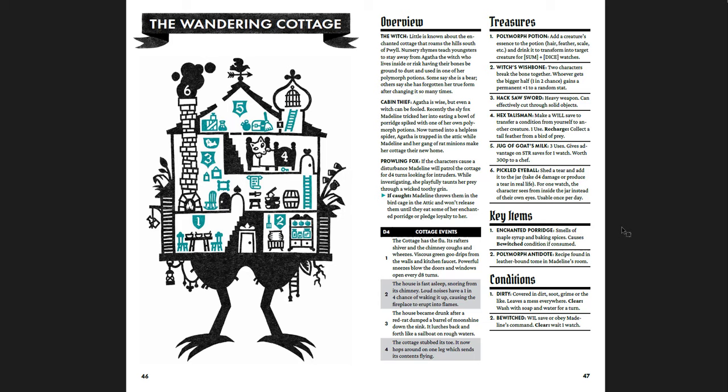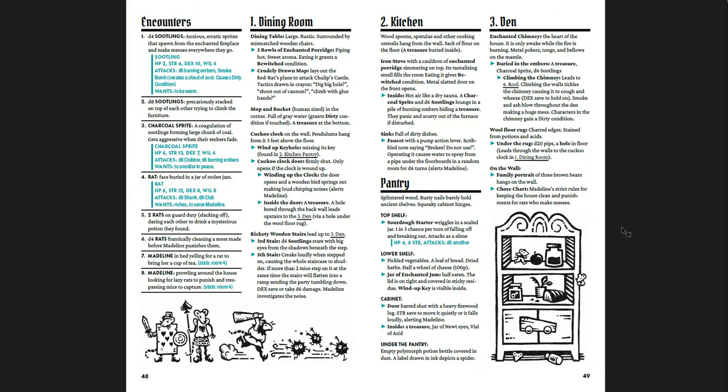The Wandering Cottage is Agatha the Witch's home. Recently, Madeline tricked her into eating a bowl of porridge spiked with one of her own polymorph potions, and now she's turned into a helpless spider trapped in the attic. Madeline has taken over the Wandering Cottage — it's a great base for a fox and her minions. Those little soot things — charcoal sprites — remind me straight out of Ghibli, right out of Spirited Away. I love that.